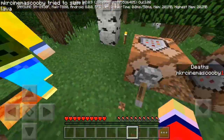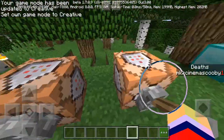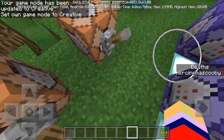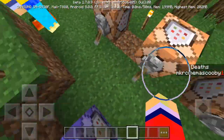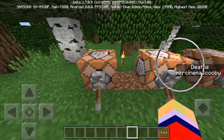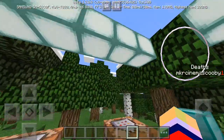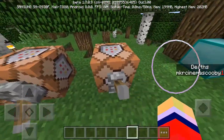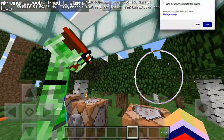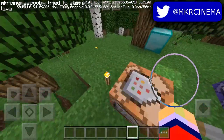Now say for instance you would like to get rid of the death scoreboard. You could type the command in your chat, or you can just flip the switch. That works for all three command blocks - you could type them in chat or put them in command blocks so you don't have to do it in the future. I'm going to reset it and as you can see the death scoreboard is now gone.